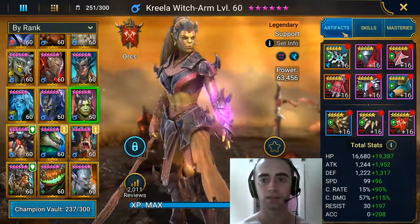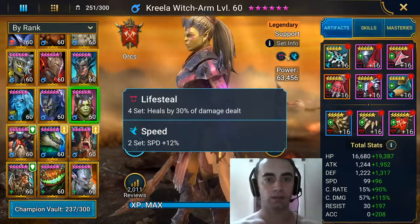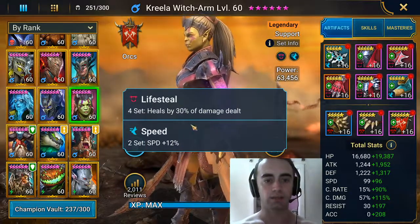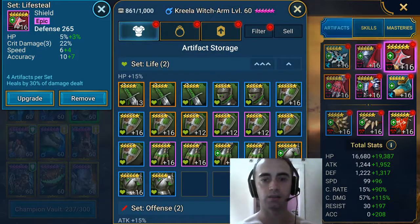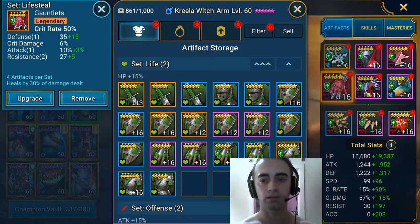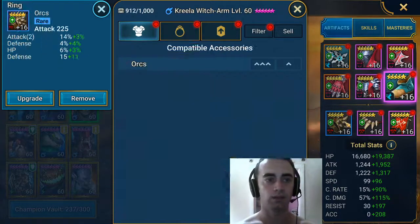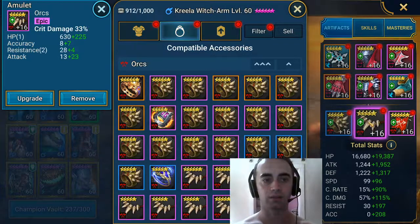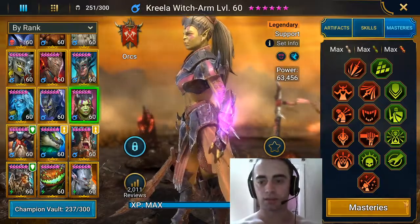Now let's check the artifacts on her. Since I'm using her against the clan boss, I got lifesteal and speed on her. These are the gear on her: crit rate on the gloves, attack on the chest, speed on boots, attack on the ring, crit damage on the neck, and accuracy on the banner.